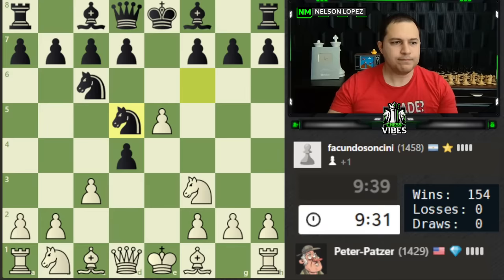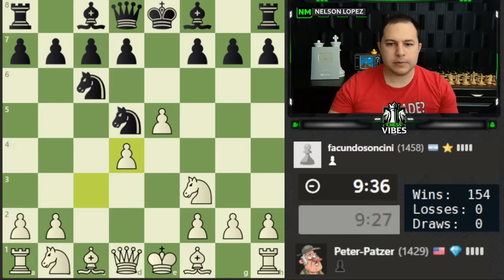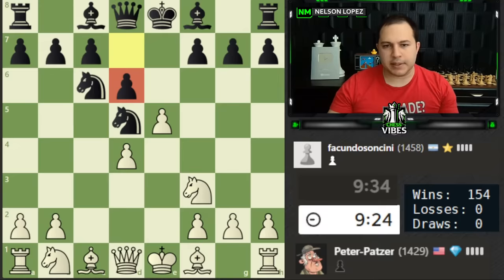Knight to d5 is pretty normal, let's go ahead and recapture. D6 — looks like black wants to immediately attack the pawn. I'm thinking about whether I can take advantage of the fact that this knight is undefended, so maybe a move like queen b3, lining up here.